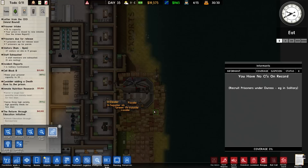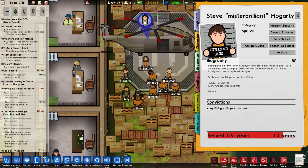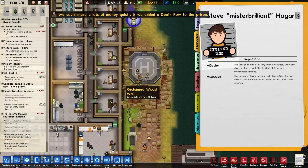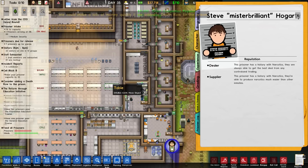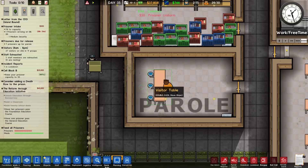We have a green thumb - or it's best when you zoom out and you get green volatile, foodie. We've got a dealer and a supplier. Steve - Mr. Brilliant Hoggarty, prisoner number 021287, sentenced to one year for joyriding and they've served 0.9 years. They are not going to be in this facility for too long. The prison has a history with narcotics - they are always able to get the best deal from any countryman trading and are able to produce narcotics much easier. I don't think they can produce it because we don't have a farm.